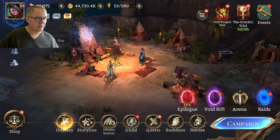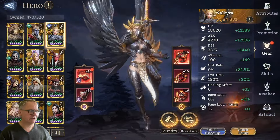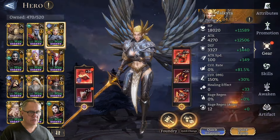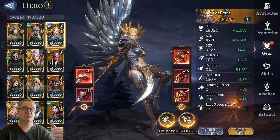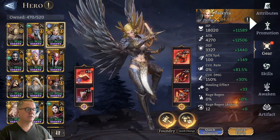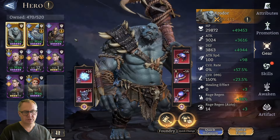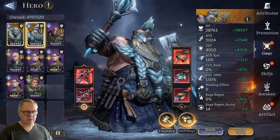That's the easiest way I can find to do it. Now let's look at some gear. Here's Valk — I've got her in probably the best gear I've got, because she's up there doing damage and whoever you've got doing damage has to be geared enough to actually take on the mobs.